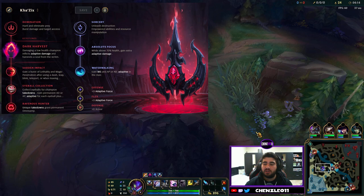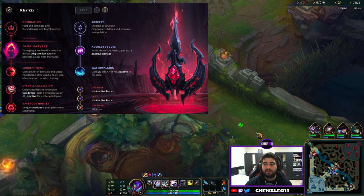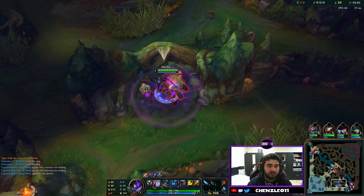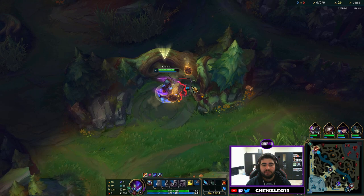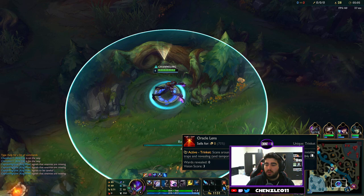Next we're going to go through the runes. The best runes for Kha'Zix are Dark Harvest, Sudden Impact — for obvious reasons since he has a jump and stealth — Eyeball Collection, and Ravenous Hunter for the stacks. Then go Absolute Focus so while you're at high health you do more damage, and Water Walking since you're in the river a lot ganking. Kha'Zix is also fantastic at taking objectives, and that'll make more sense when we go through his passive and Q.